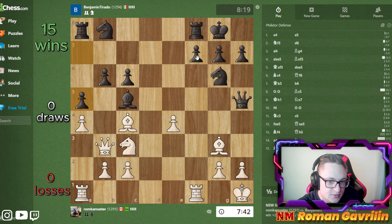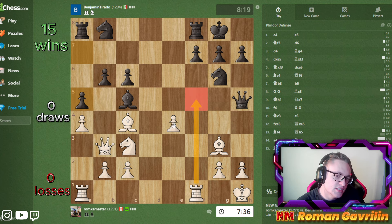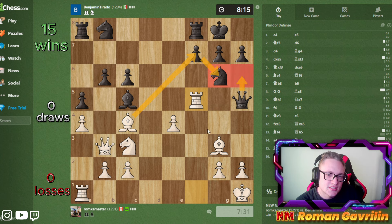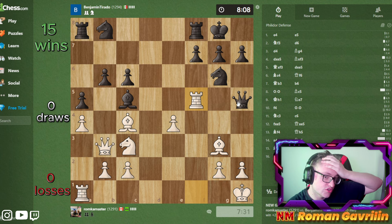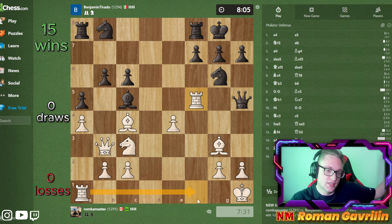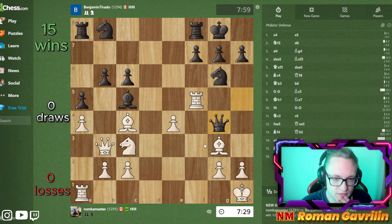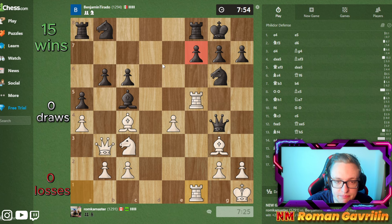He's actually blundering this pawn on f7, but I don't even want to take it. I want to play something like rook f5 and then bishop f7, bishop g6. I'll play rook f5 because after queen h6 I have strong continuations and I'm a lot better. I shouldn't even take on f7 - I can play rook f1 to create even more pressure on the f7 pawn because he won't be able to defend it. The point is the pawn on f7 cannot be protected.